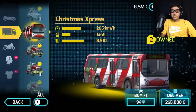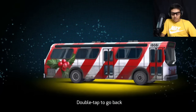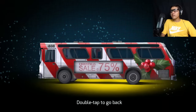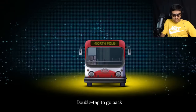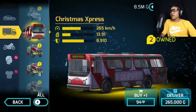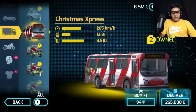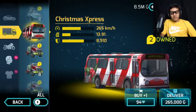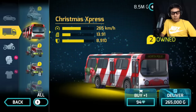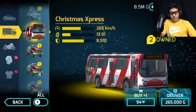Look at this — Christmas sale, 70%! Look at this thing: North Pole. These details are amazing. The Christmas bus is called Christmas Express. The top speed is 265 kilometers, the acceleration is 13.91, and the damage resistance is almost 9,000, which is very, very good.